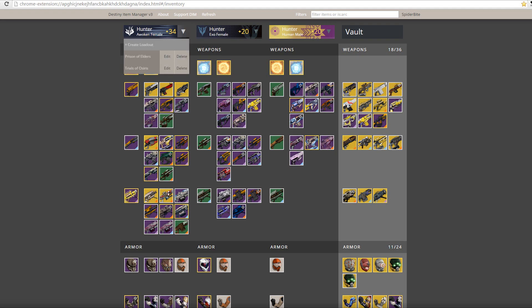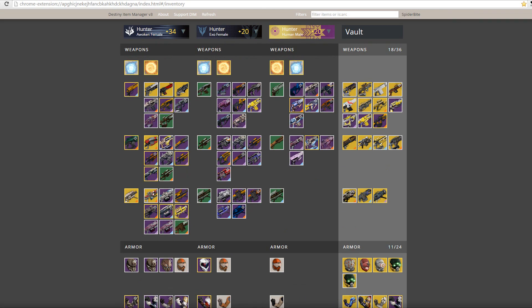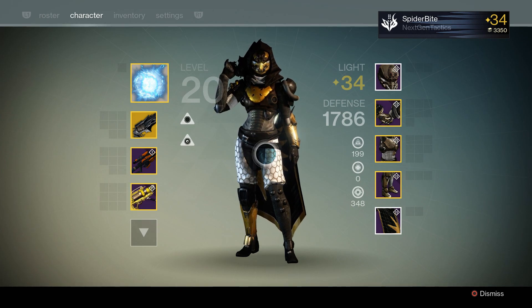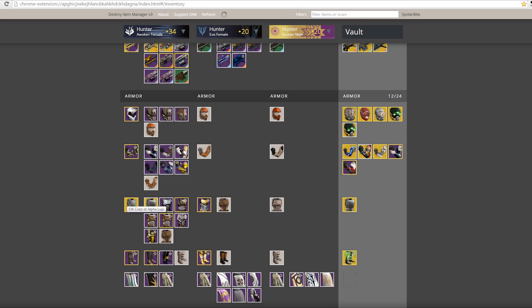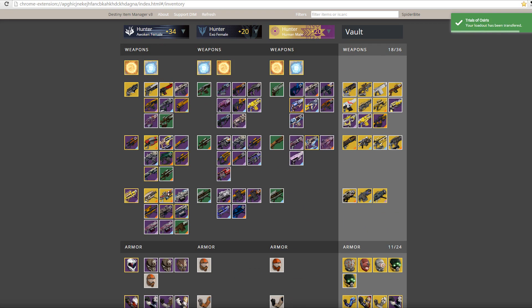Let's apply the loadouts. We're in-game in orbit — select Prison of Elders and it automatically equips everything: the Fate Bringer, armor, cloak, shader — all of it. Then it's Friday afternoon, Trials of Osiris just opened at 1 PM Eastern, so we click the Trials loadout: there's my Thorn, my sniper, Tomorrow's Answer. There's the Crest of Alpha Lupi — which helps me revive teammates faster — the cape, the Glow Woo shader, and it even swapped me to Gunslinger. Pretty awesome.